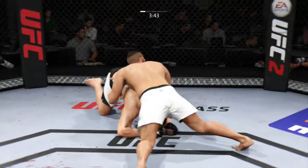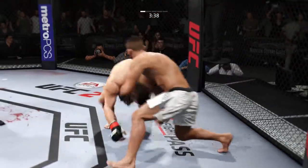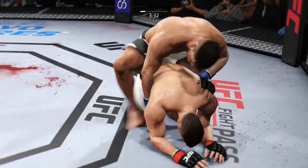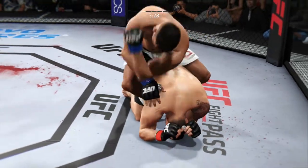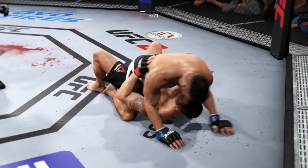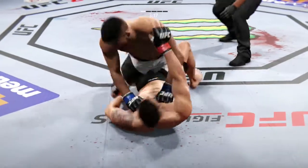Side control. He's gonna try to take the back and establishes back control. He defends the hammer fist. Take your time — make sure he's on the left side. Pip escape, gets out of the full mount.